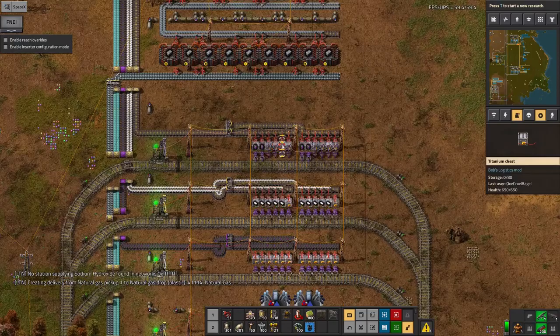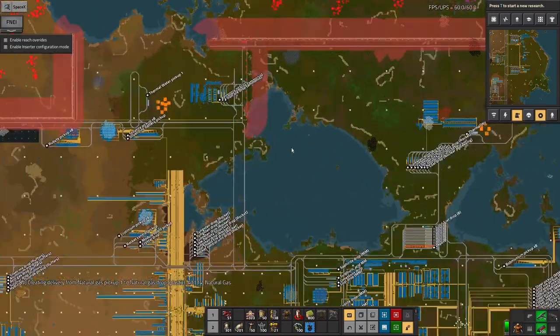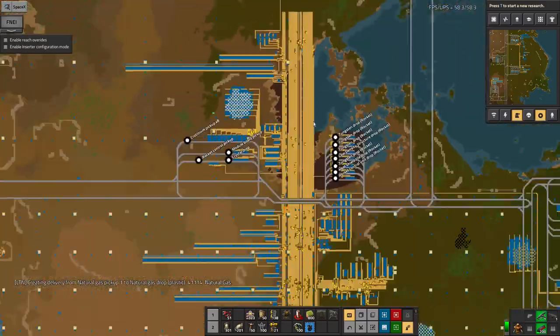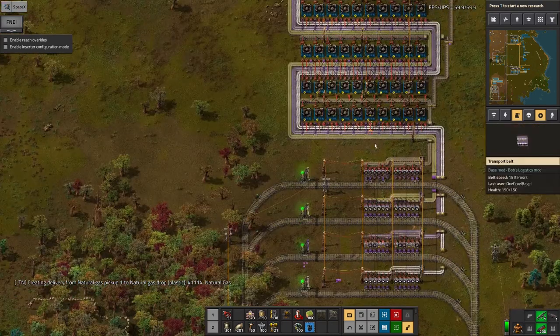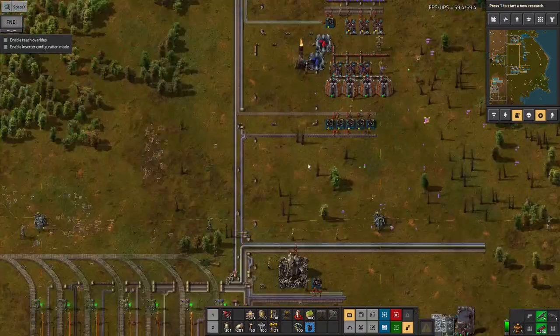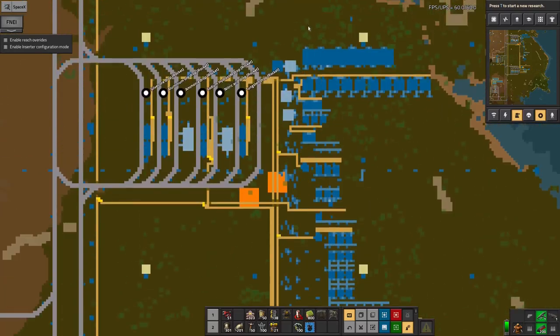The batteries are being made not very far away. The control units are being made way up here somewhere. The load entity structures are still using the same supply I had before from ages ago, being made down here. And of course the rocket fuel is being made in this column running down here.